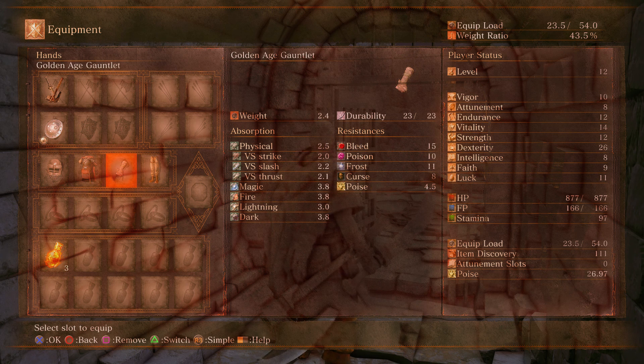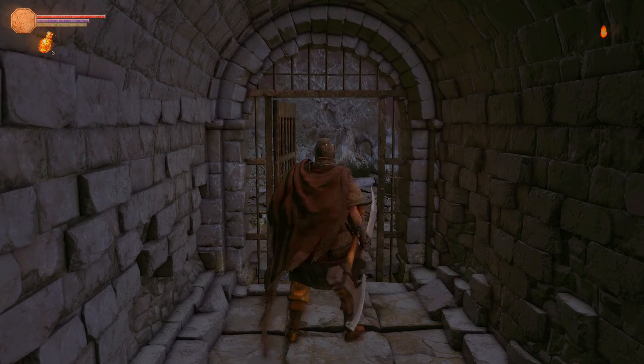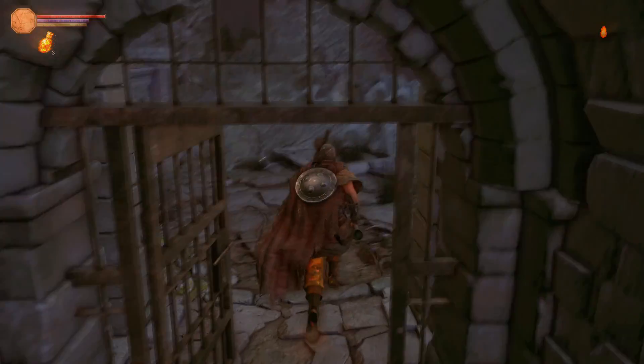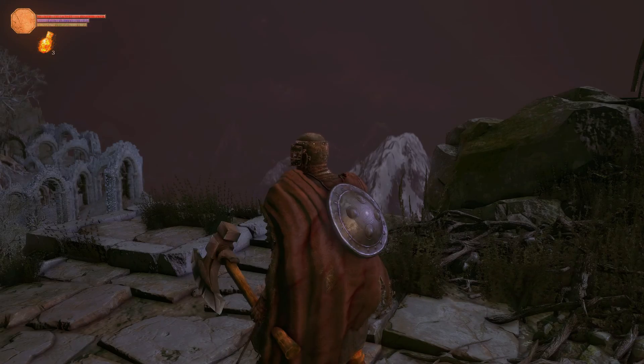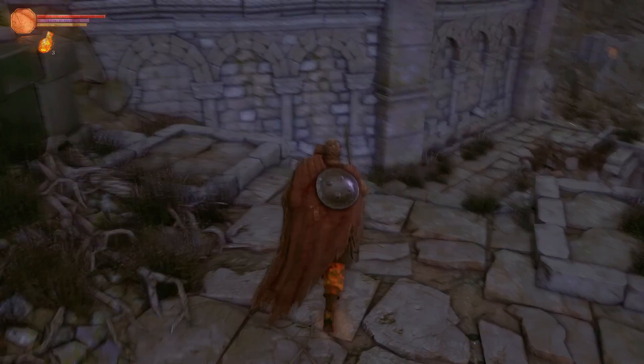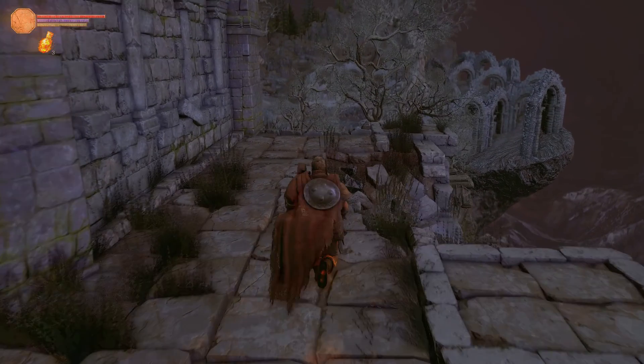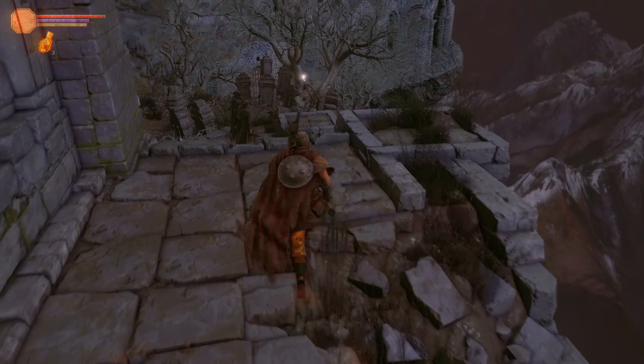Yeah, it all transferred over. These two are base game items — I didn't modify those. I need to go get my Golden Age cuirass and gloves from the master swordsman. Hopefully he's in the same place — probably not. That's the thing with Cinders updates: they move their NPCs around. I love when they do it too because it's funny, super jarring to have an NPC come out of nowhere.